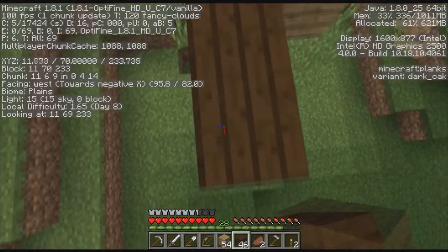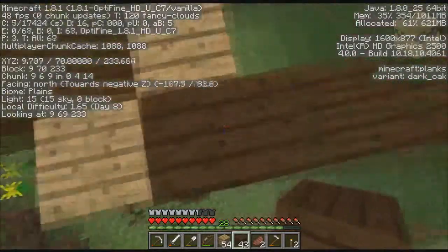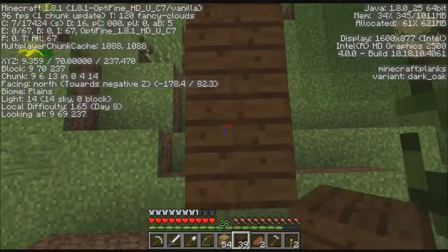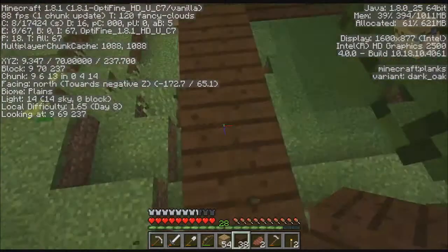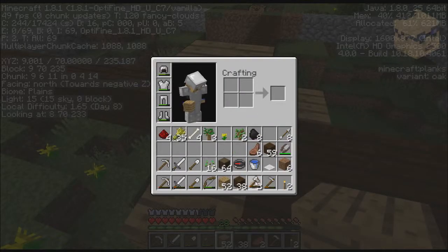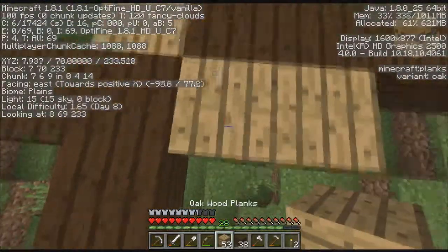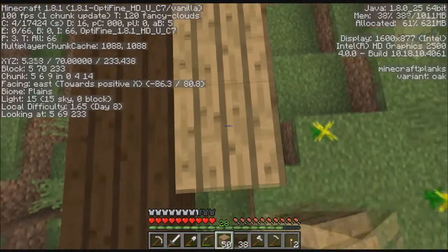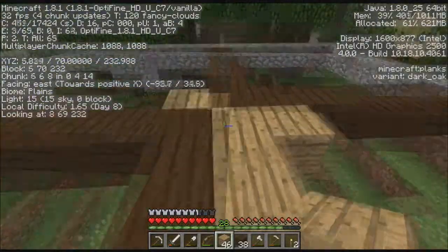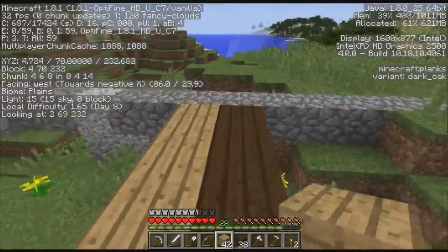There are a few tutorials out there — Xisuma does one, the Hermitcraft guy — but I don't really care for his because his involved throwing blocks away that you don't need and waiting for them to spawn, and that chunk where it despawned and spawned is the edge of your loaded chunk area. I think this way is a little bit better. Basically, I'm not going to fill out this whole thing because this isn't really a tutorial — this is a let's play.